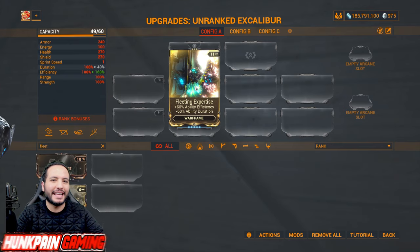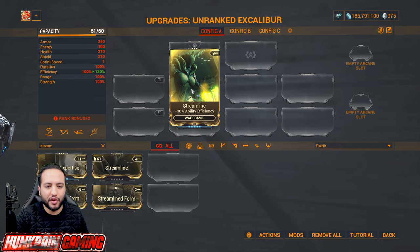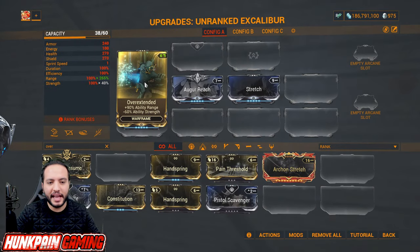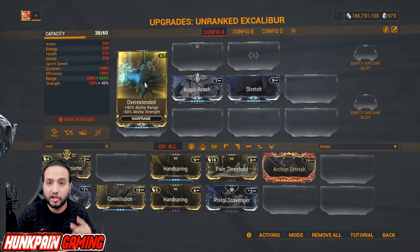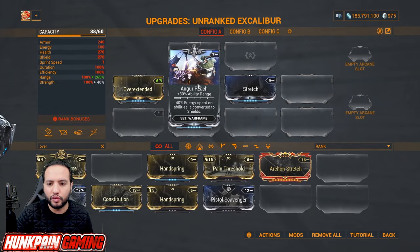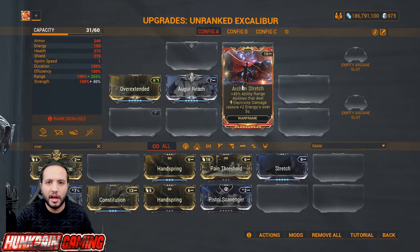When we speak about efficiency we can talk about Streamline, one of the best efficiency mods without any downside. For range, Overextend gives ability range and minus strength — the strength loss is scary but you can fix it with different mods, so it's a must-have. Augur Reach for range, converting energy to shields. Stretch for ability range, and it has an Archon Stretch version.